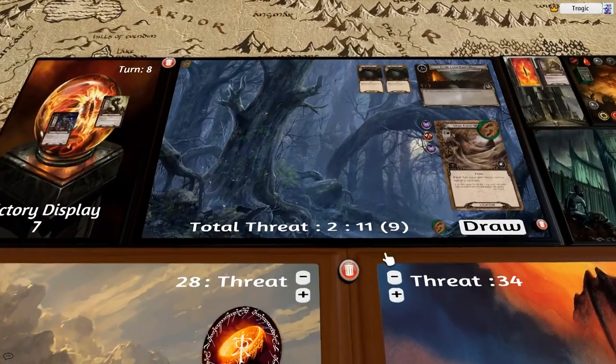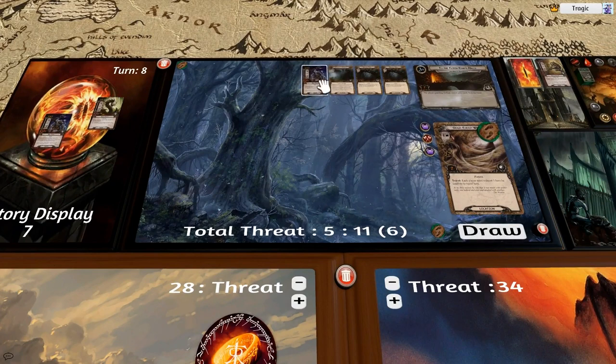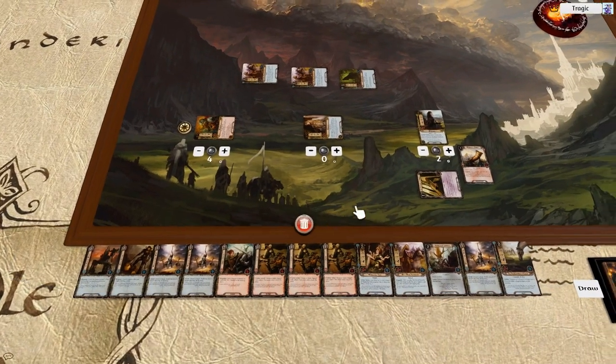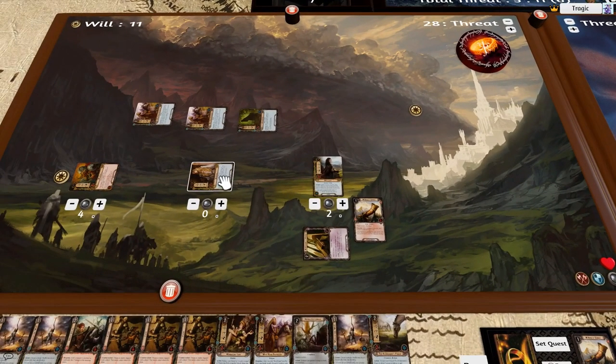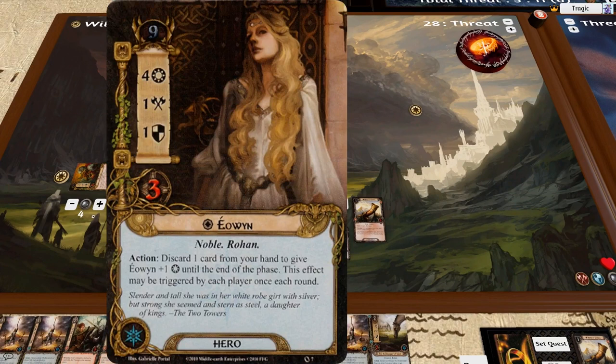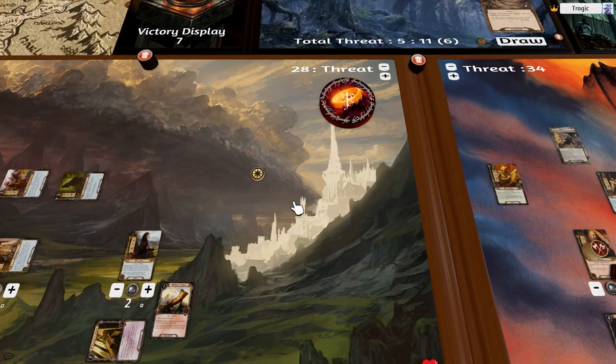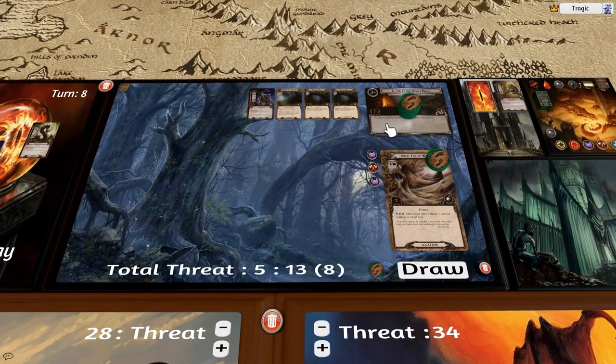We're at plus five but actually we can discard this card — discard one card from your hand to give a character plus one quest power until end of phase; this effect may be triggered by each player once each round. Nothing says the other player has to be questing, so I can discard from this side. I discard this card for another quest token, giving another two total. We have seven progress and it's seven to pass — so that is past. This card gets discarded.